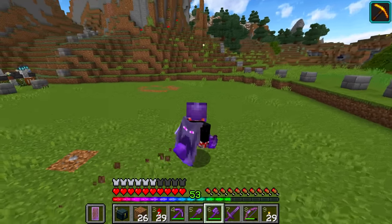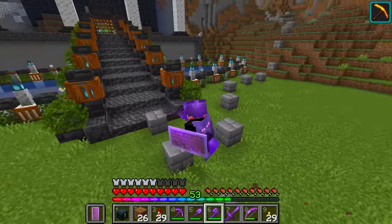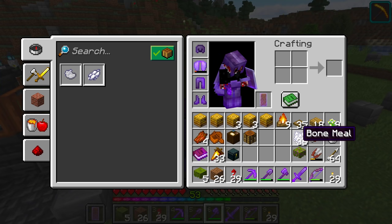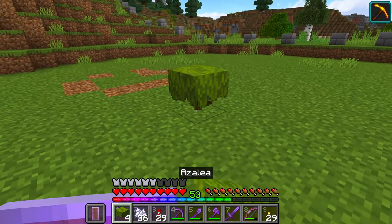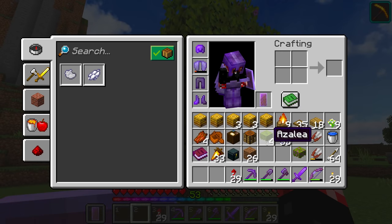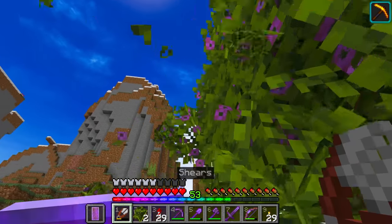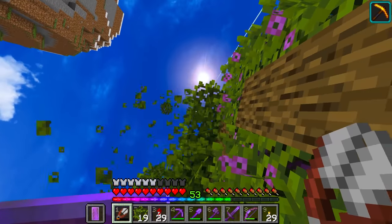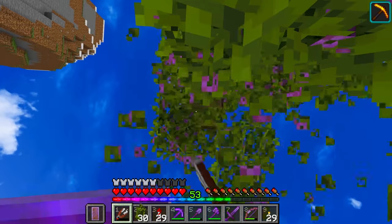This area here is a nice flat area. I figured this would be the perfect area in which to make our apiary. And that's exactly what we're going to go ahead and do. We're going to be using azalea leaves for this. We need to use the azalea bushes here and simply go ahead and shear all this stuff off, because we're going to be using both the azalea leaves and the flowering azalea leaves, because they look fantastic.